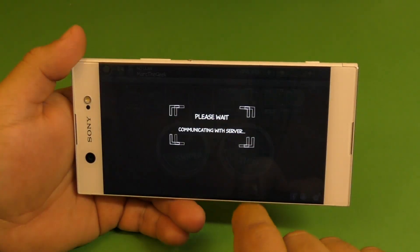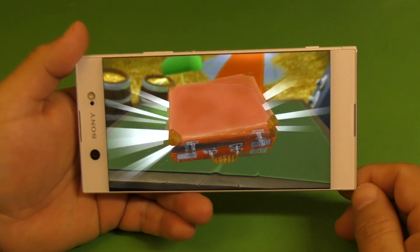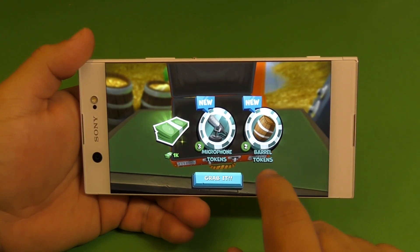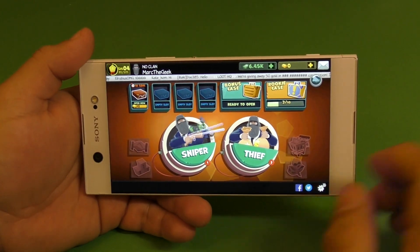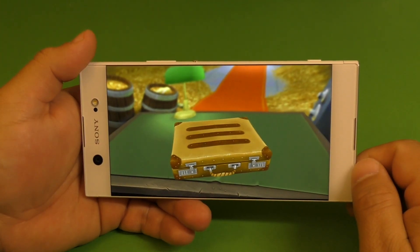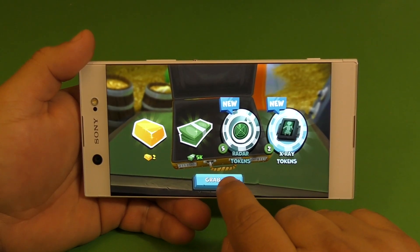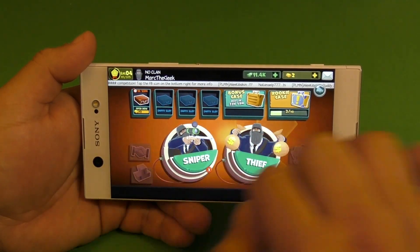This one is ready to unlock — let's see what I got. So I got some money, microphone tokens, and barrel tokens. This one is also ready to open. So you're going to get some free cases like every certain amount of time.